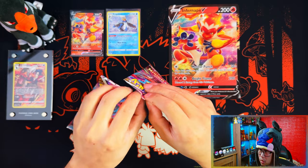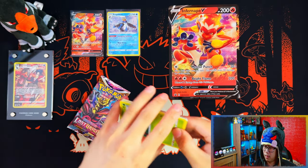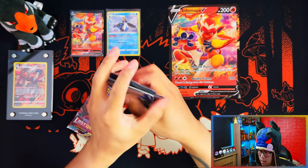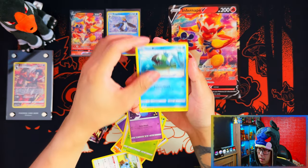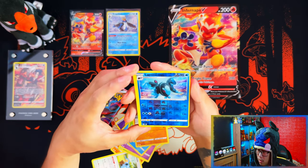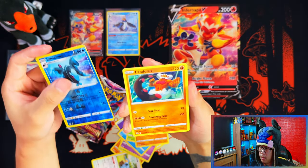Alright, 2 packs of Lost Origin, guys — 2 packs of Lost Origin. So far this collection box is very, very disappointing. Sagic Energy, Cobbing, Kamala, Haunton, Paris, Nk, Pascaline, Fenton, Magrita, Reverse Luminion. Wow. Look at that miscut, guys — look at that miscut. And the Landerers.